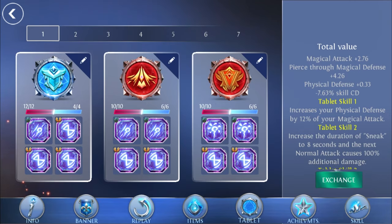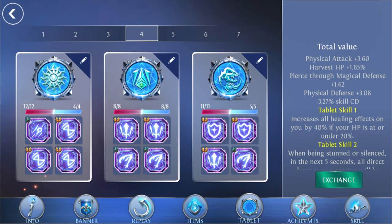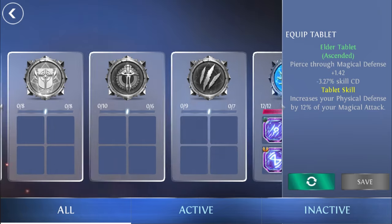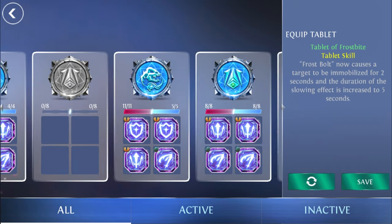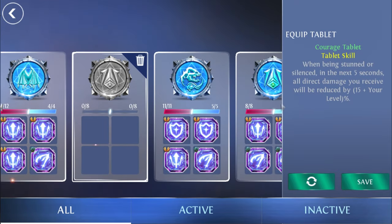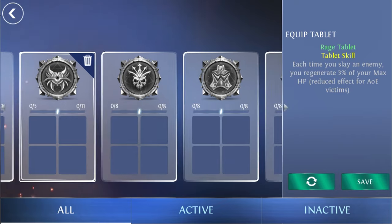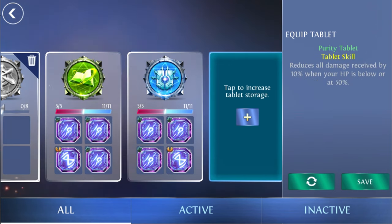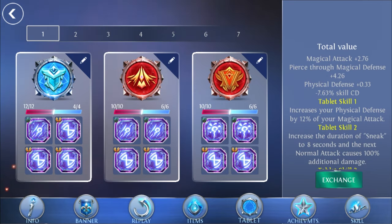The talents and tablets are really important. If you have money, don't buy heroes — spend it on talent pages and tablets first. I already have four tablet pages and spent a lot of emblems. I have many tablets, though most are inactive since I swap them depending on the situation. Some tablets I have twice — like the Courage tablet. And some are just for fun, like the Tablet of Retribution where you explode when you die. That 10% tablet I used when it was really OP but rarely use it now.